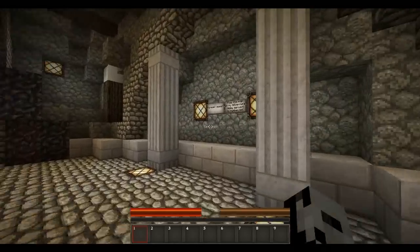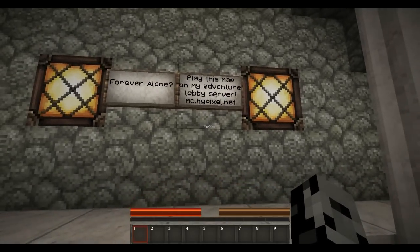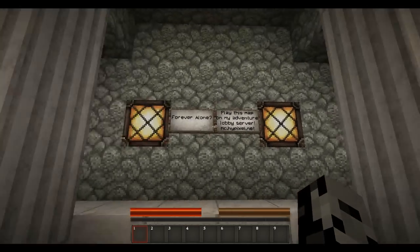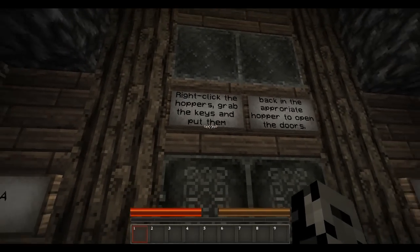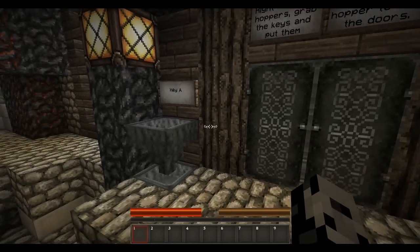Oh guys, this part is actually pretty funny. 'Forever Alone? Play this map on my Adventure Lobby server, MC.Hypixel.net.' So if you have no one to play with in the world, you now do! Isn't that awesome? But anyways, we are going to start this. Okay, so right click the hoppers, grab the keys, and put them back in the appropriate hopper to open the doors. I think that's actually really cool.